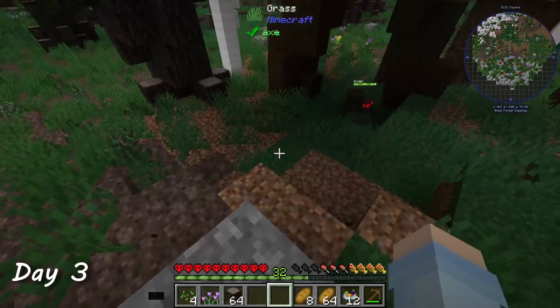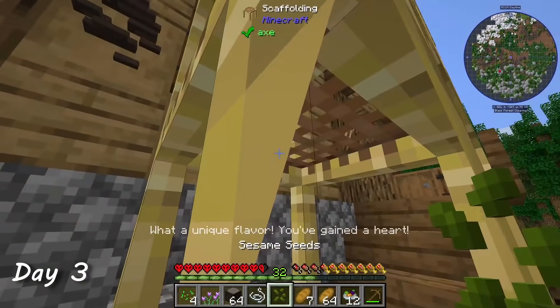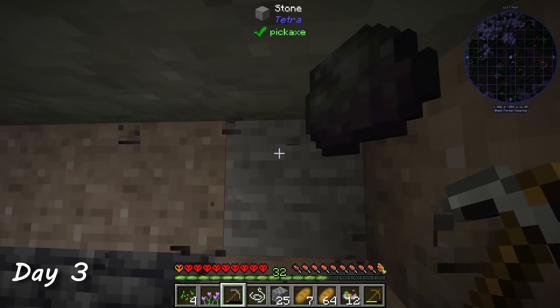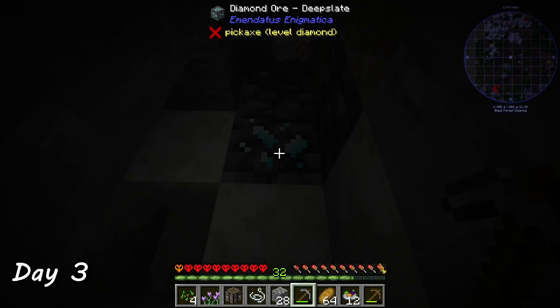On day three, I collected some more wood and destroyed an evil spider using the ancient art of hand-to-leg combat. I also gained an extra heart from eating enough types of unique foods. I still needed stone, so I started to mine. After a lot of digging, I finally found a cave with some coal for torches. I even found a vein of diamonds before seeing any iron — like, when does that happen?